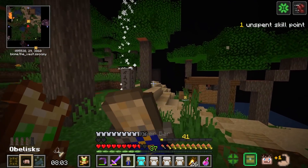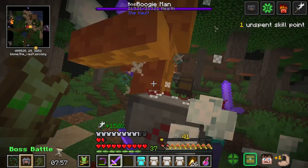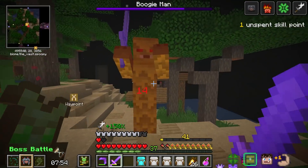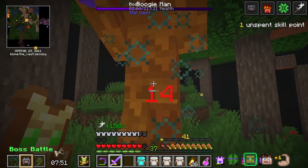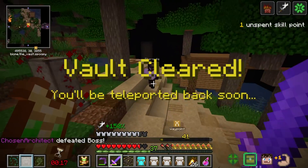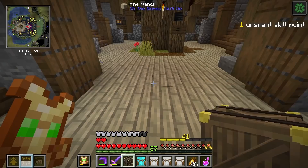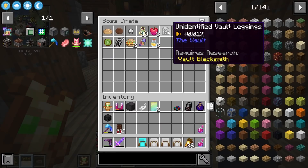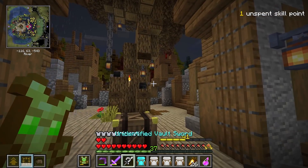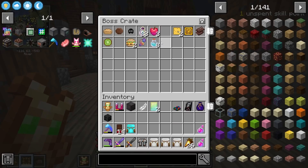Let's go ahead and do this with only a few seconds on the clock. This should be pretty easy - come on, Boogeyman. Hit him with the weakness - he's got nothing on me. So satisfying every time. What could this boss crate hold? The faster you kill the boss, the better the stuff is supposed to be. We get vault dust which is something you don't really find a whole lot of.